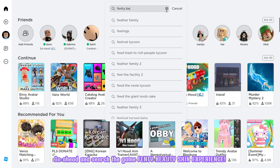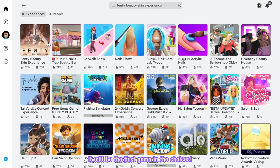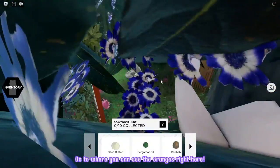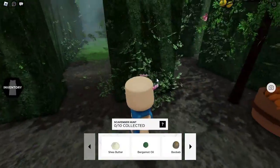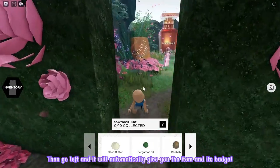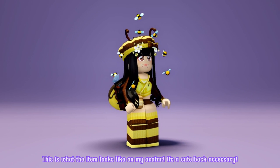Go ahead and search the game Fenty Beauty Skin Experience. It will be the first game in the choices. Make sure that it's created by Fenty Beauty Skin Experience. Let's join! Once you're joined, go this way and follow me, then enter this maze. Go to where you can see the oranges right here, and then to the roses. Then go left and it will automatically give you the item and its badge. This is what the item looks like on my avatar.